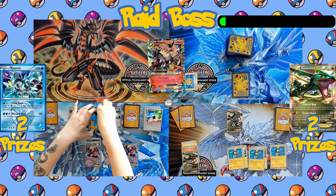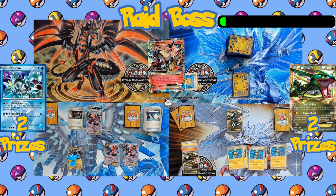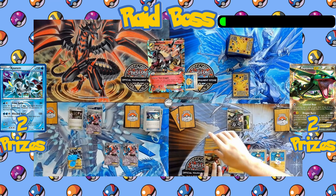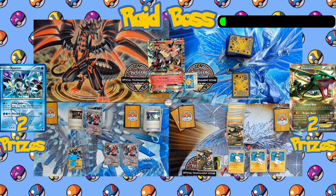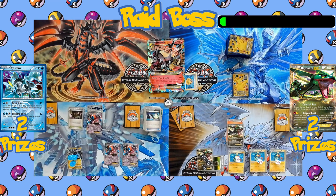It looks clear the raid team is going to win — they just need to make it official. Team Plasma plays a Switch to get Thundurus out of the active spot, promoting Deoxys to use its Helix Force attack. On the Rayquaza side, a Float Stone is given to the active Rayquaza. A manual Lightning Energy attachment goes to the benched Rayquaza, and all three Eelektrik activate their Dynamotor abilities — three Lightning Energies come down onto Rayquaza for a total of five Lightning Energies. The active Rayquaza retreats to promote the loaded benched Rayquaza. Deoxys hits with Helix Force and Rayquaza fires Dragon Burst, discarding five Lightning Energies to hit for 300 damage.